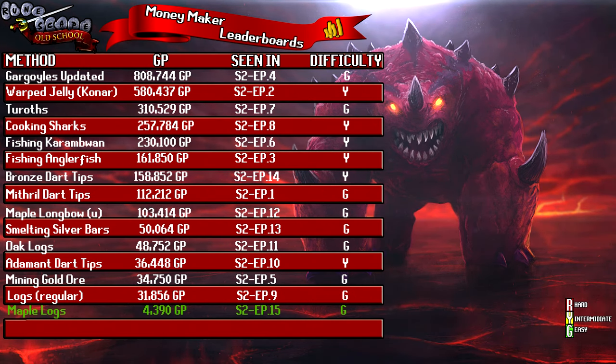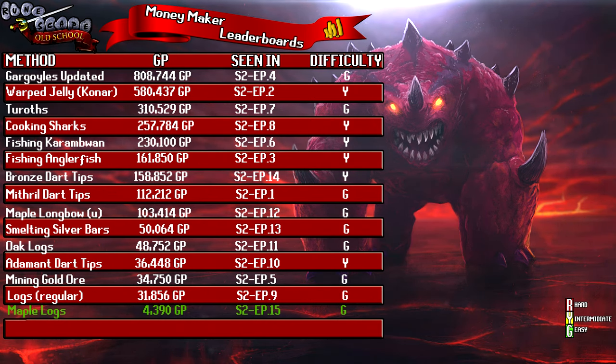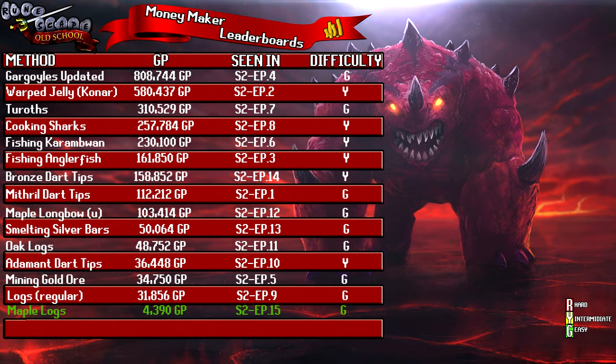Maple logs netted a profit of 4,390 GP, recorded in Episode 15, and I ranked it green — easy. It only requires level 45 Woodcutting and is completely AFK, just cutting trees behind Seers' Village bank. Whether you want to do it for money, Firemaking, or Fletching maple longbows and shortbows, it's a straightforward method — nothing really special about a maple log. I hope you've all enjoyed this money maker. If you have, please like, comment, and subscribe to help the channel grow. This has been Ben — see you in the next money maker, goodbye!